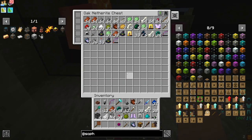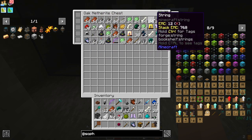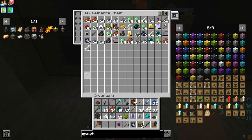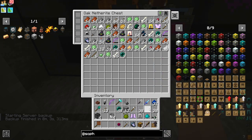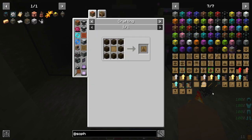So this is a netherite chest, which is twelve by eleven — a hundred and thirty-two storage slots. Compared to a hundred and some from the alchemical chest, that's more. And with this, we can add stack upgrades.